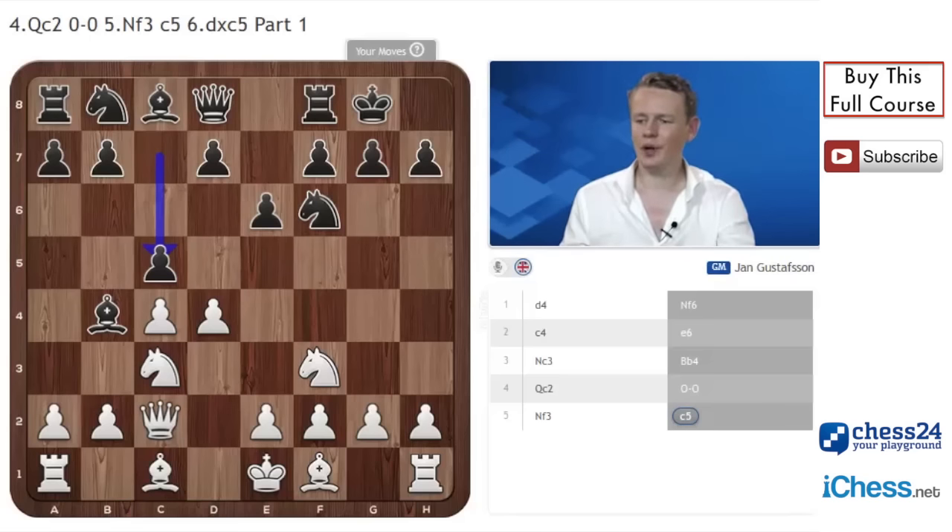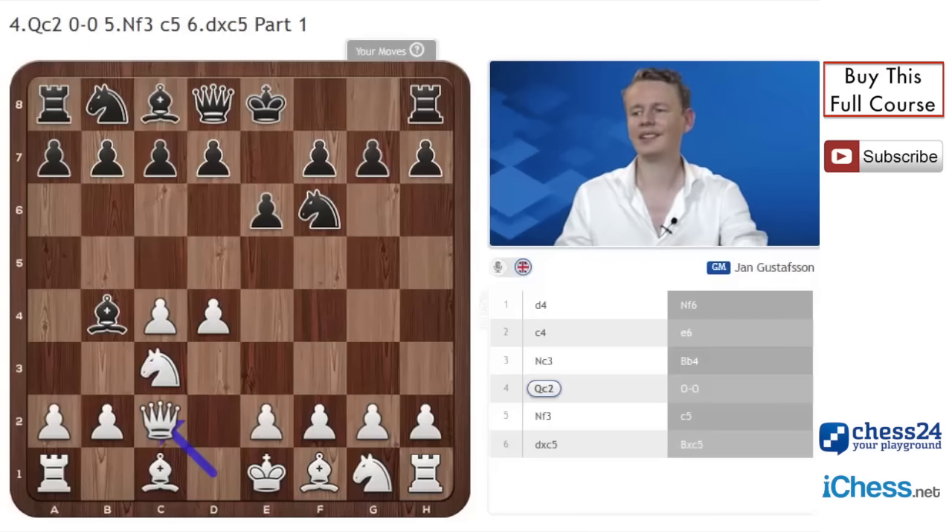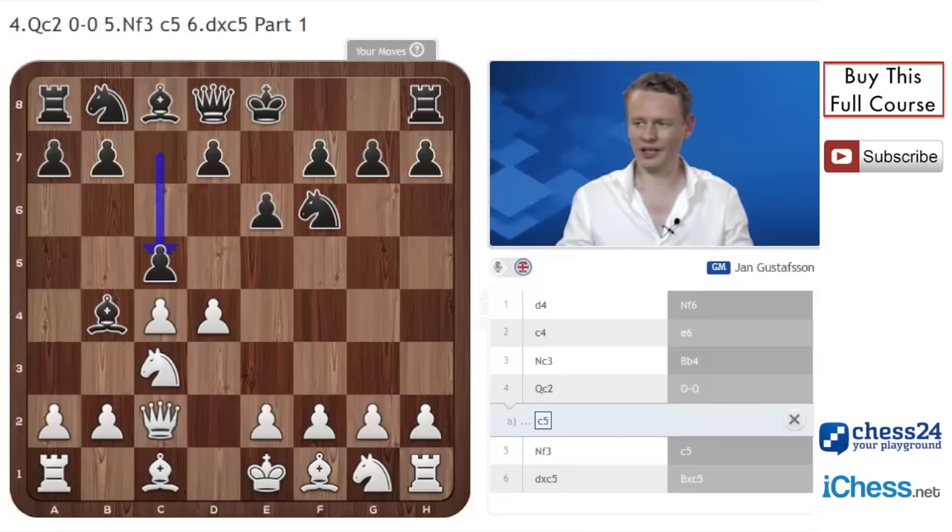White only has one sensible move here, surprisingly, which is to take on c5. Everything else leaves black with a decent position, and here black is once again at a bit of a crossroads. The most natural move might be bishop takes c5, however this is not the main line at all and also not a move to be afraid of. To explain why, I have to show you a slightly different position which we will come across later in this series — after the move c5 instead of castles on move 4, which is another main line, white also takes.